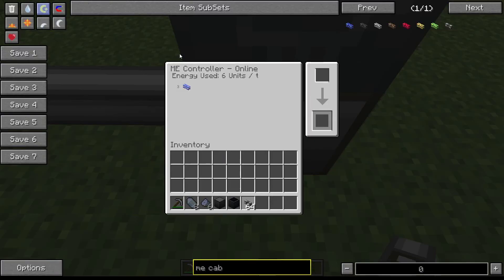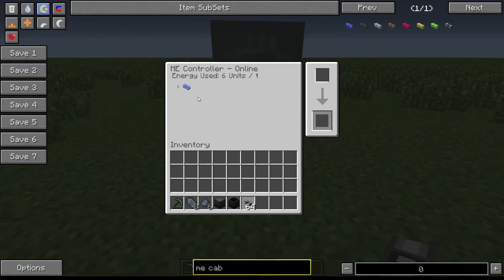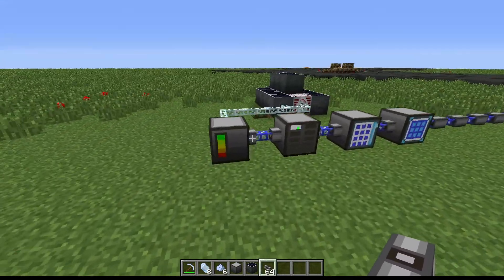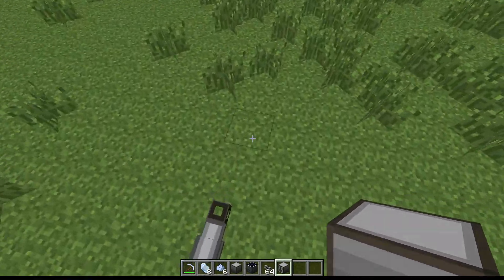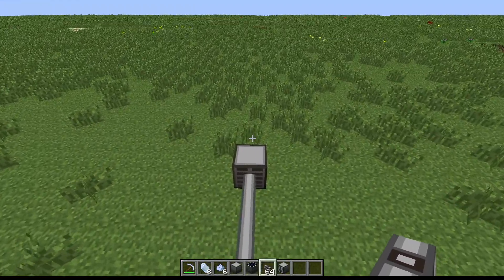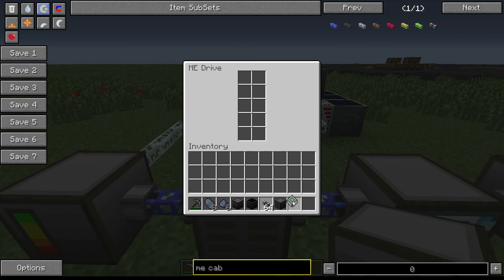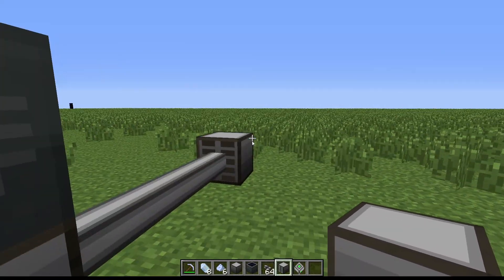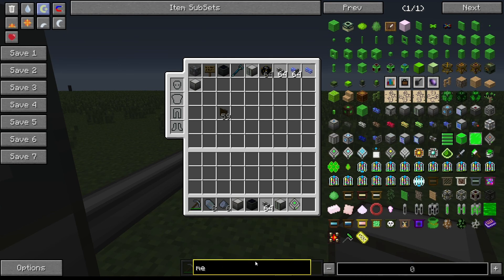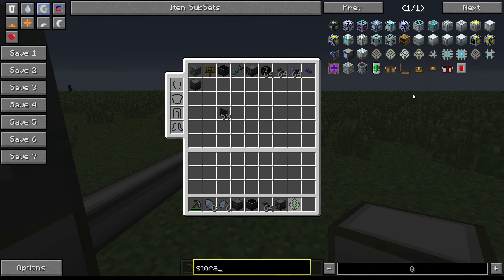Once you start adding more stuff it'll consume more energy. Now that we've got the ME Controller, what do we do next? We can come over here and find this thing - it's called an ME Drive. This is basically like a storage room where you can keep all your hard drives. As you can see you can get a 1k, 16k, or 64k storage unit.